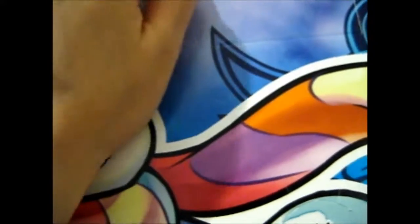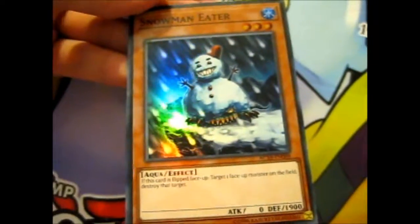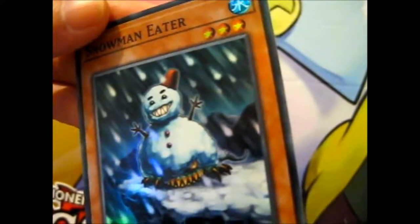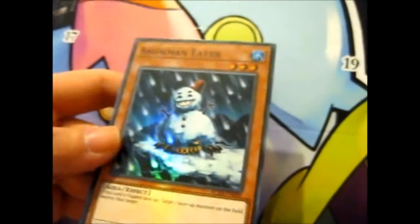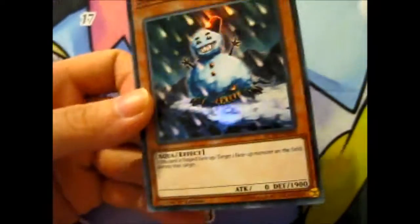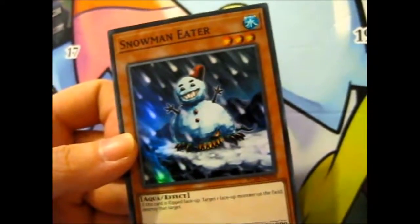Number 8. I just like the sound of that. Snowman Eater! If this card is flipped face-up, target one face-up monster on the field and destroy that target. I think I made a deck out of just basically flip effects and certain instant KO cards once — like this and Maneater Bug.